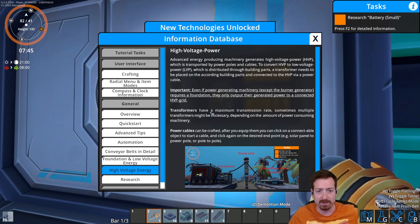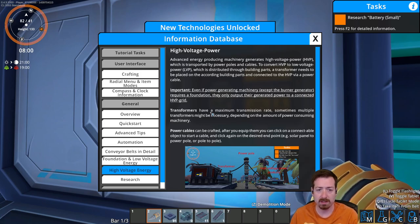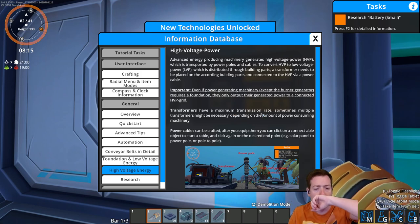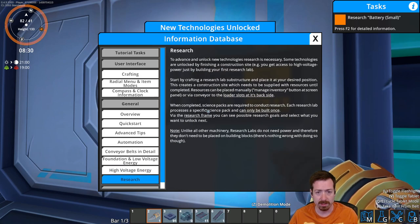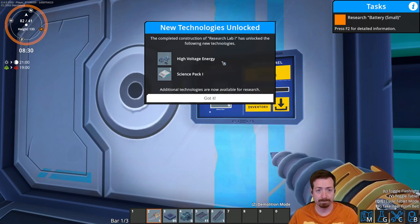Oh, look at that — high voltage power! Advanced energy producing machine generates high voltage power, transported by power poles and cables. High voltage power to low voltage power distributed to building parts — a transformer needs to be placed on the building parts and connected to high voltage power via cable. Even if power generating machinery requires a foundation, they only output to the power poles, so they won't create low voltage power underneath them. Transformers have a maximum transmission rate. Power cables can be crafted, and you can click on a connectable object to start a cable. And we unlocked science pack one and high voltage energy.